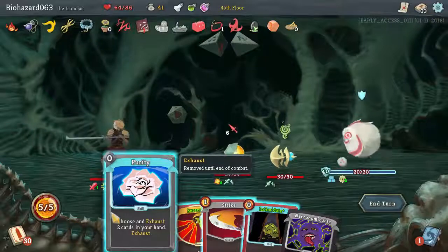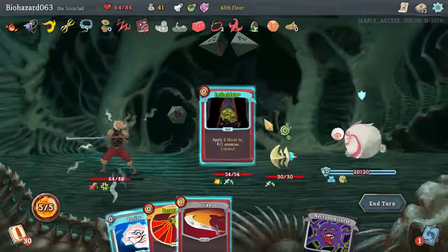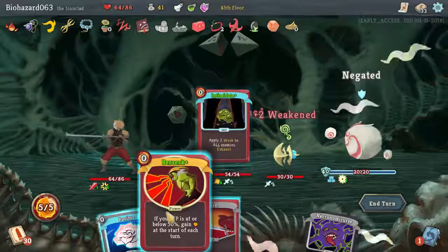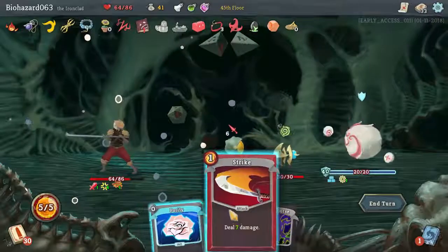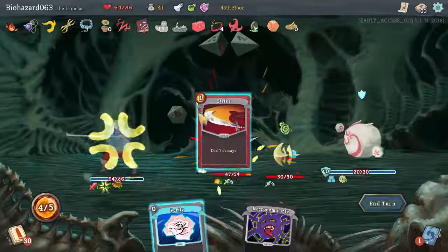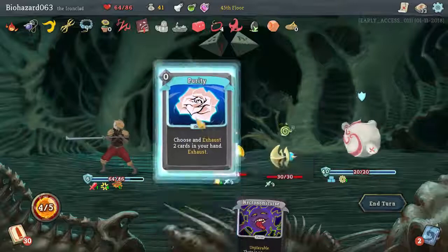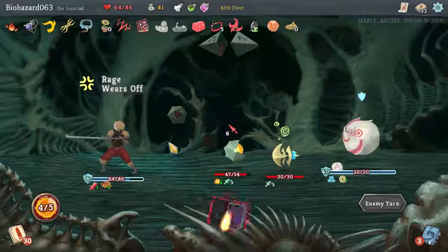Choose and exhaust two cards. Let's do that. Play Berserk. Deal some damage to you, I guess. Let's see if Purity works. Yeah, it always comes back. End turn.